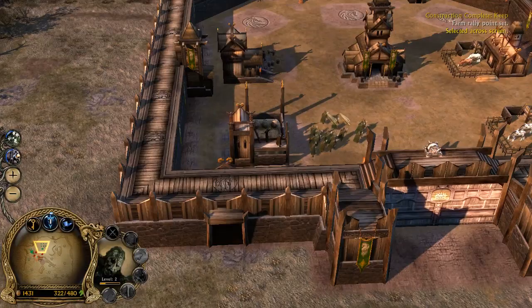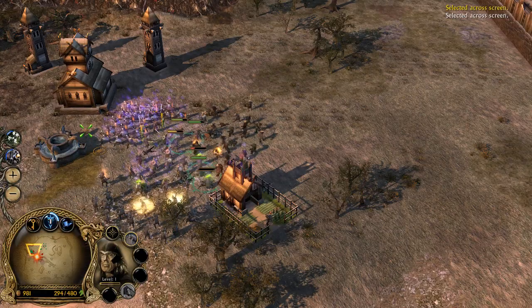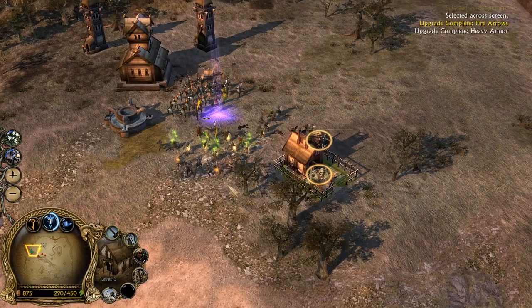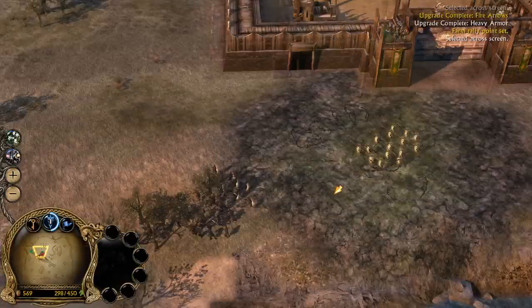We've got some archers — let's bring them up here. Our forces are under attack. We do not have Rebuild — that's kind of sad. Let's try not to lose, you guys. Farm's gone. This is why I'm telling you that Rohan is very poor early on. Draft is pretty expensive — it really is pretty expensive.